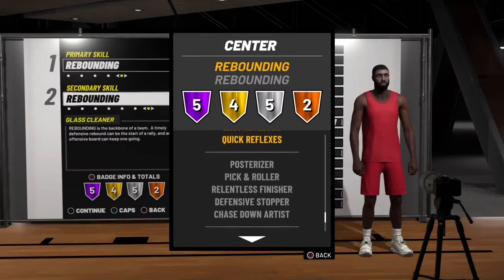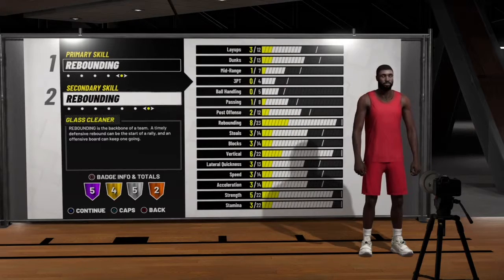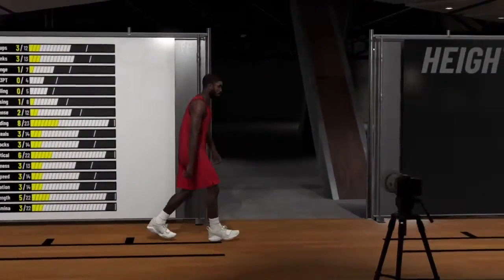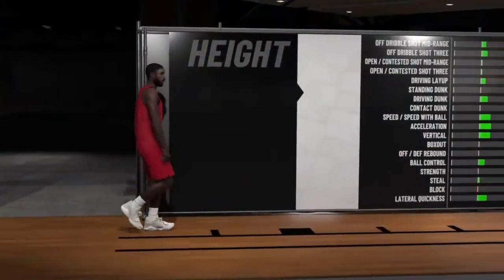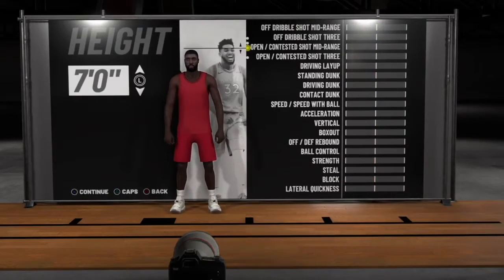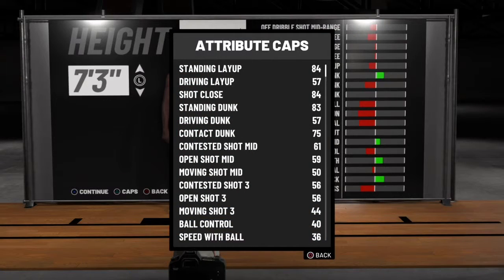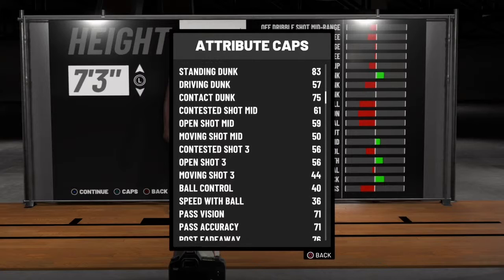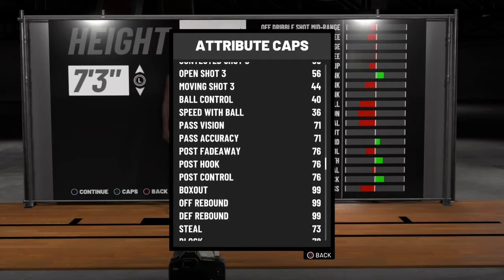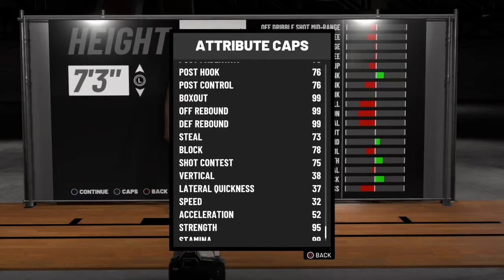With the pure glass you will have 16 total badges. The Hall of Fame badges are Putback King, Break Starter, Hustle Rebounder, Bruiser, and Brick Wall. The gold badges are Lob City Finisher, Charge Card, Rim Protector, and Quick Reflexes. The silver badges are Post Riser, Pick and Roller, Relentless Finisher, Defensive Stopper, and Chase Down Artist. The bronze badges are Pick Dodger and Pick Clock.